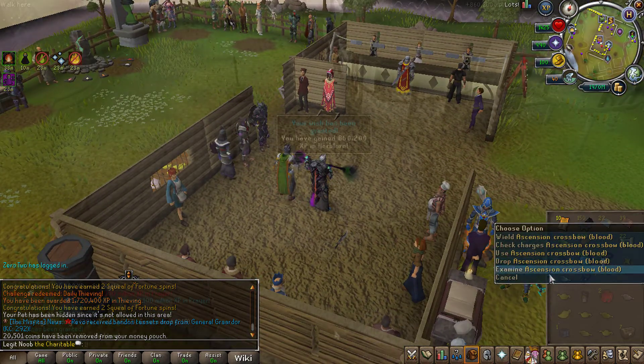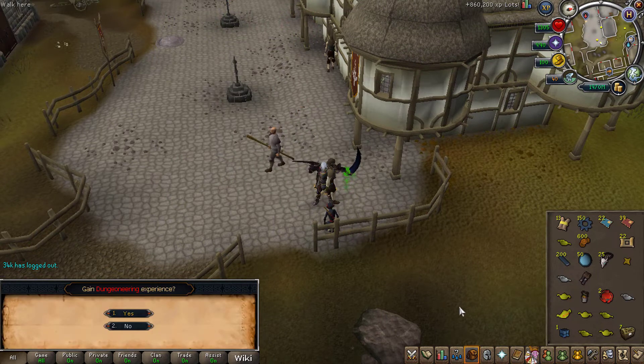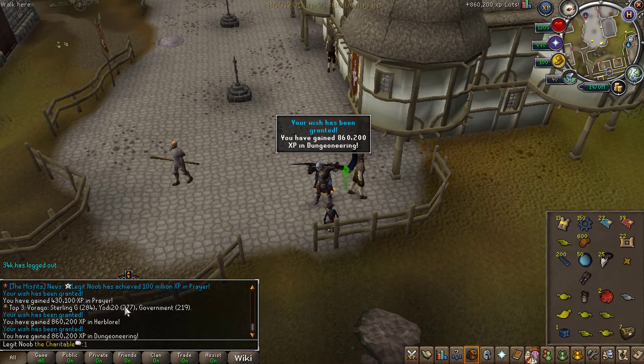While doing my Squeal of Fortune with an experience lamp, I actually got myself 100 million experience in Prayer — that's a nice little milestone. I quickly got myself 20 elite caskets and I'm going for the Shadow dye myself, as they are currently worth over 800 mil.